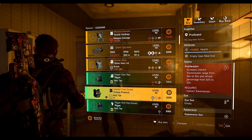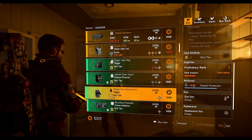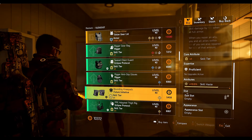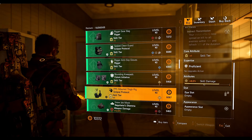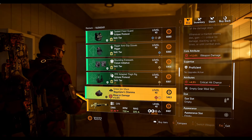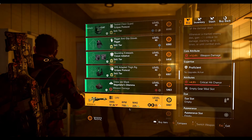Next we have the Rigor backpack with 4.7% crit chance, Necklace Protocol GSPS with health on it, Rigor gloves with 8.6% hazard protection, Future Initiative knee pads with 10.5% skill haste, and Necklace Protocol holster with 8% skill damage.